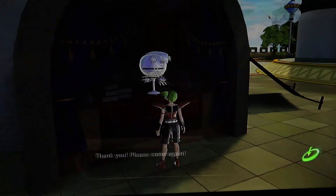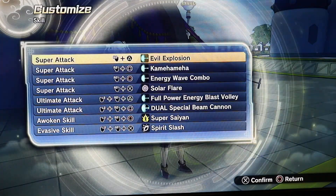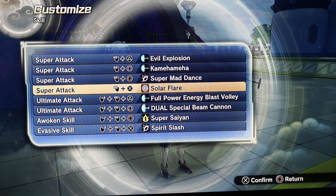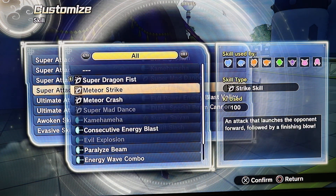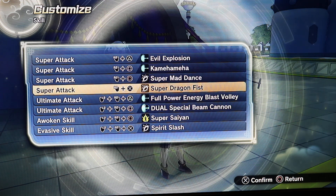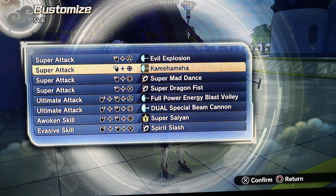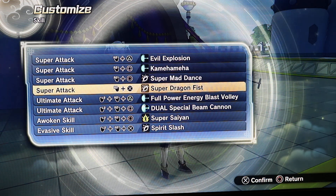I'm gonna buy this. Let's see — I'm gonna put in Dragon Fist. I like Kamehameha, one of my favorite combo moves. Eventually this will change to the ki charge thing, but for now I'll leave it at that.